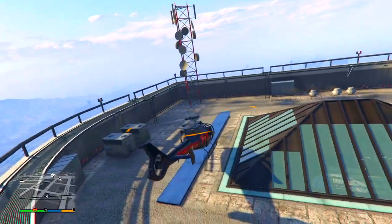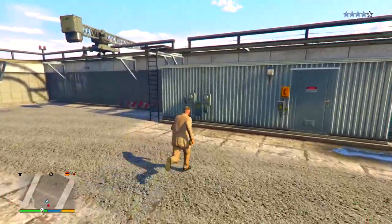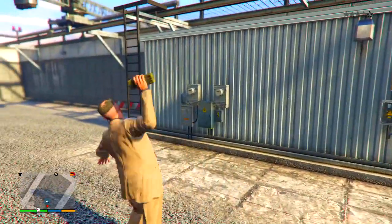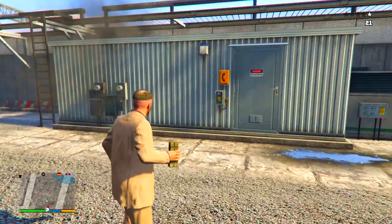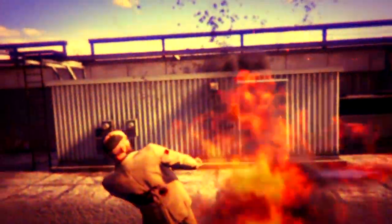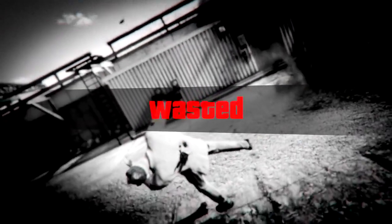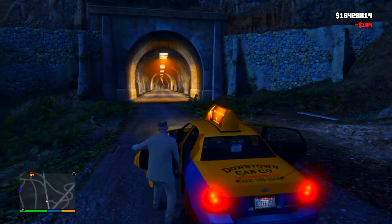For the actual easter egg on how you can find the jetpack within GTA 5, when you get out of the helicopter just walk over to the area where you find all the panels. Once you blow up this panel here, you'll notice it's destroyed. After you blow up that panel, your character dies, which is quite a weird thing to happen.